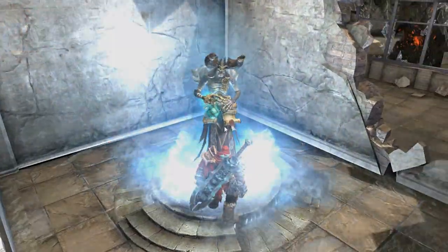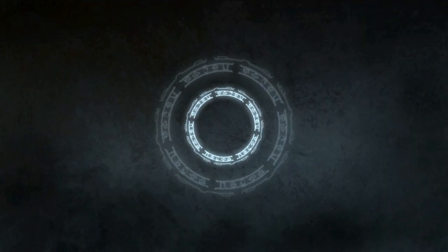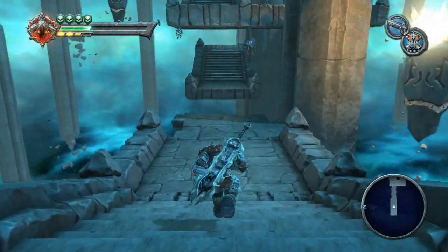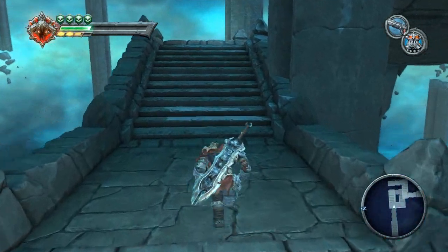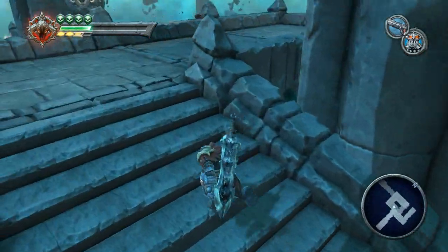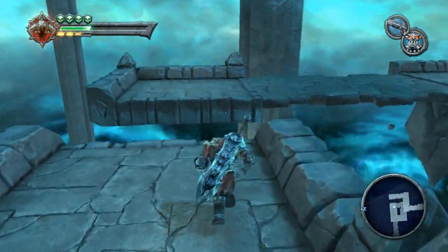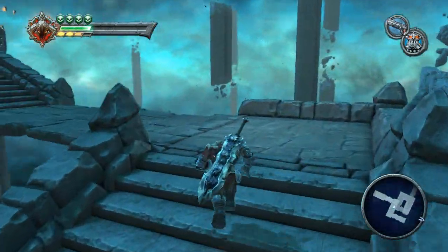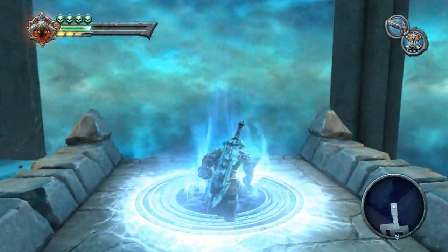Let's take the serpent hole and head to the first area - the Crossroads. I know there's some ice there I can gain access to. The serpent holes are annoying - why not just teleport me there? Why do I have to go through this little one or two minute walking thing? It's a waste of time, there's no conflict here at all, it's just walking.